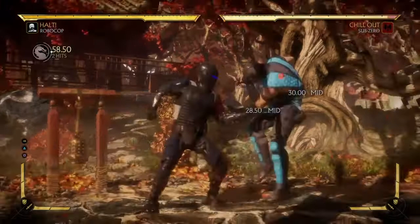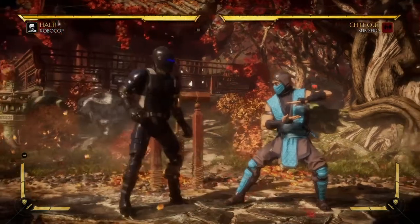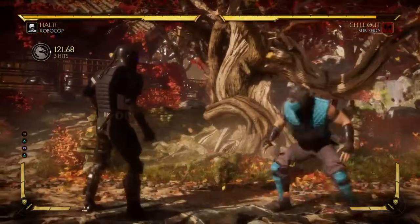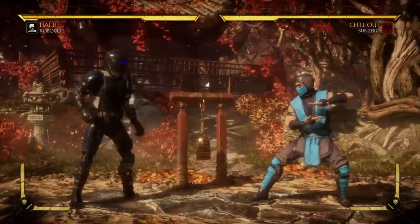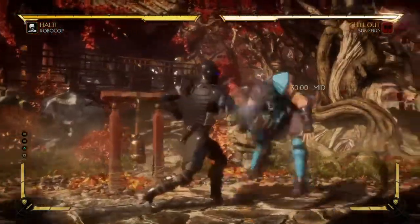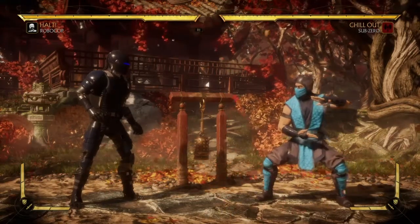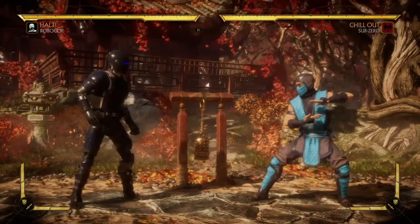Usually what I like to start with is forward 2-1, because that's very good - his forward 2-1 is great. It's not anything better than most characters, but for Robocop it can be very good. I don't tend to like to do forward 4-2-1 because if they know the matchup, they can flawless block. A lot of people don't because he's Robocop - who plays this character? So I don't like to use it too much unless I know I've got the punishment and I can get the crushing blow off it.